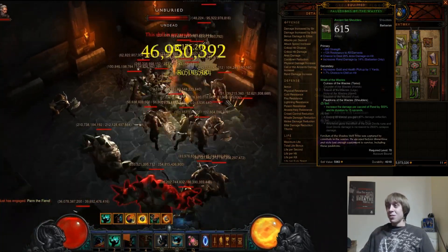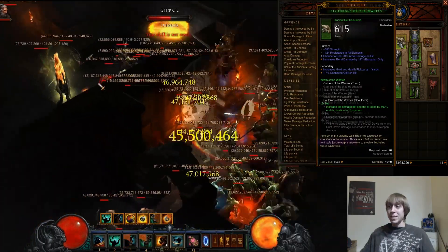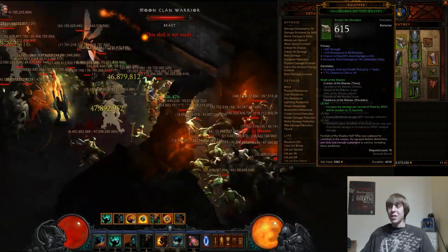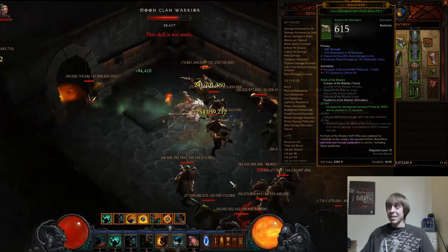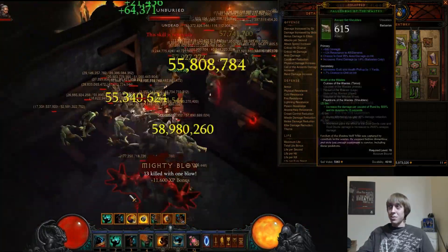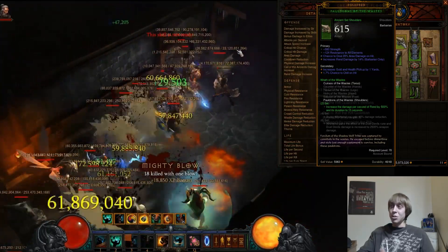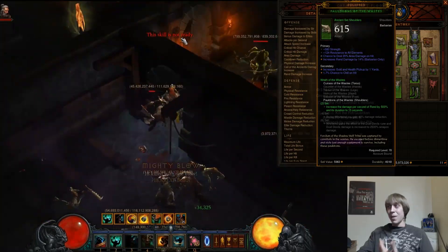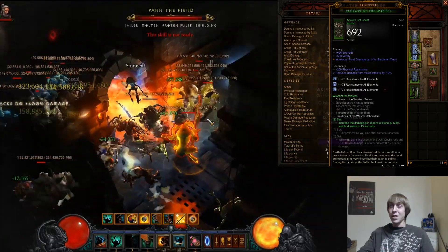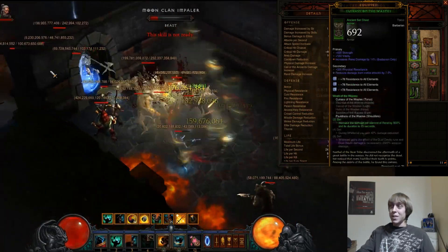The other set you're going to want to use is two pieces of the Waste set, which increases the damage per second of Rend by 500% and its duration to 15 seconds. The two pieces you choose are pretty much up to you. The shoulders are mandatory; the other piece is optional — I'm using the Waste chest because I have a pretty good one.